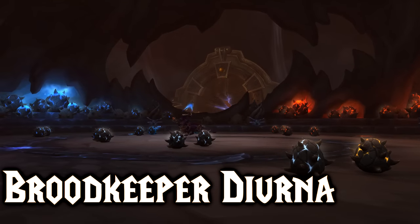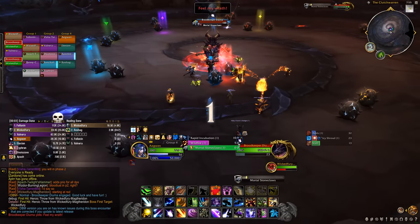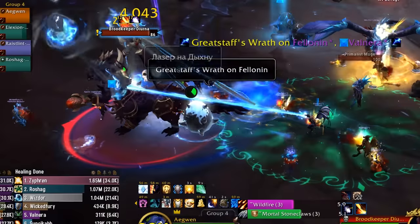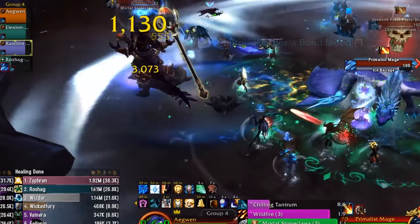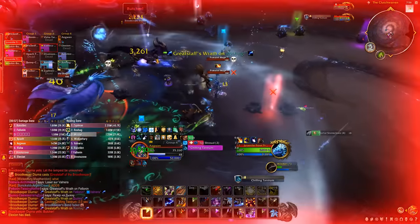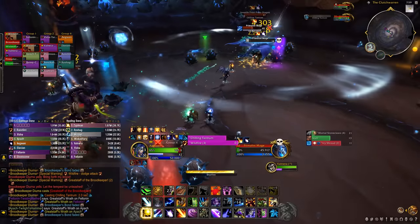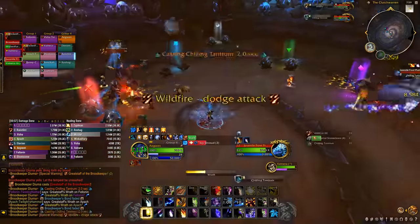For Brute Keeper Diurna, you need to break her eggs to be able to drop her health. Tanks should move her around every egg and tank swap when they have too many stacks. She will drop her staff on the ground casting lightning — someone should go inside it, use the extra ability, and make the lightning chase them towards eggs, making them explode. Otherwise she rapidly hatches the eggs and spawns adds. Adds will also spawn at the edge of the room — DPS should focus them first and don't let them reach the boss or they will be healed, especially the bigger frost dragons since they do AoE frost damage.